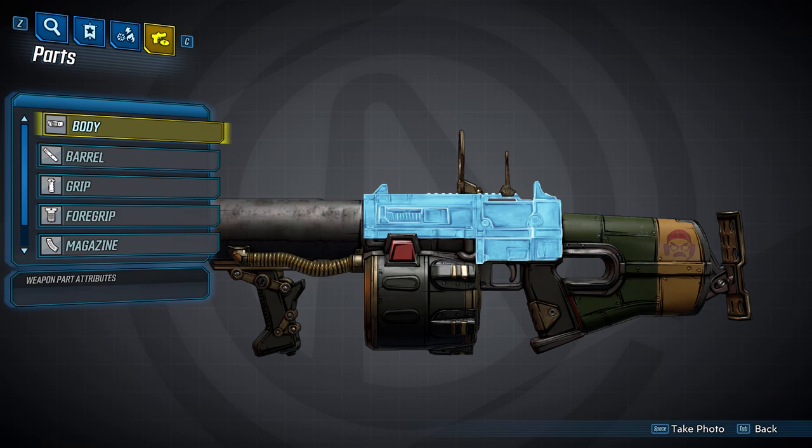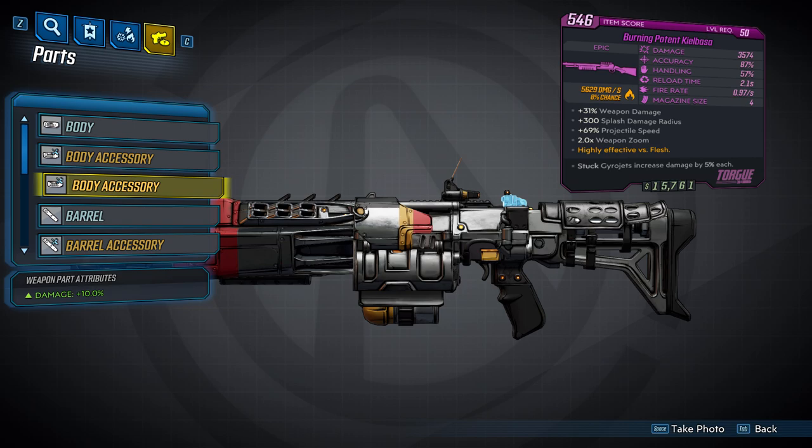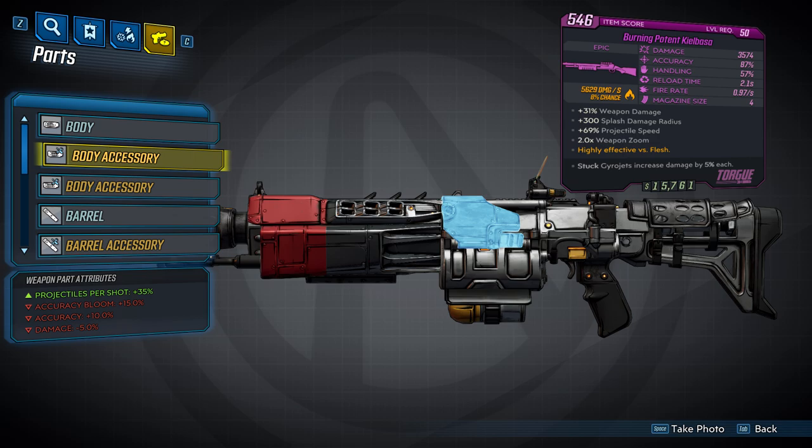We're going to start off with the body. Every single Torg shotgun will have the same body, no matter the rarity, and the body has a chance to spawn with up to two accessories. The first will increase your damage by 10%. The second will increase the number of projectiles per shot by 35%, increase accuracy bloom by 15%, give you a positive 10% accuracy — which appears to be bad according to the part inspector — and decrease your damage by 5%. The body and its accessories are relatively simple.